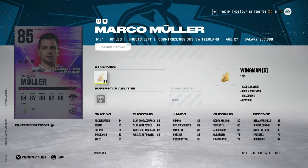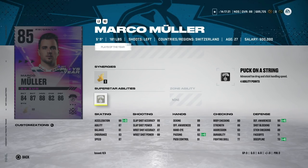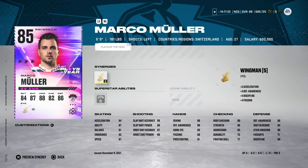Starting things off with the 85 Marco Muller — 5'11" with Wingman synergy, so not a bad synergy, but his acceleration only gets up to 86. He's got Puck on a String, which isn't one I'd look to activate. He does have 87 speed and really good shot and hand stats. The issue is he's 5'9", so in his own zone it'll be tough. At 87 speed, there are worse cards — he's going for around 18k, basically the bare minimum for 85s.